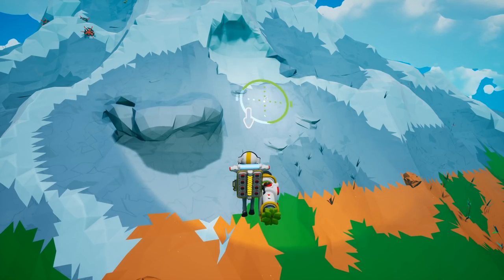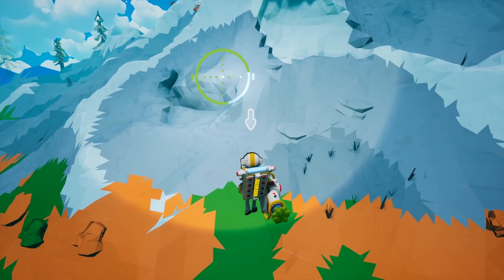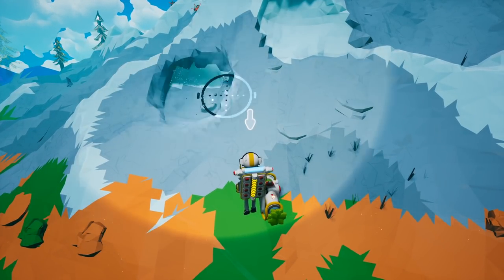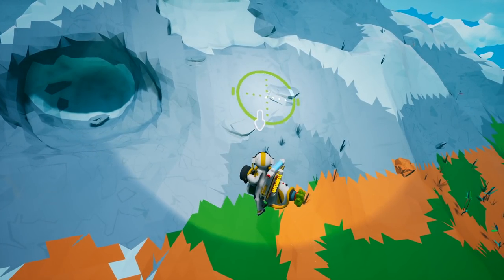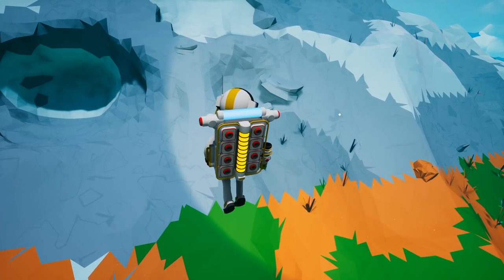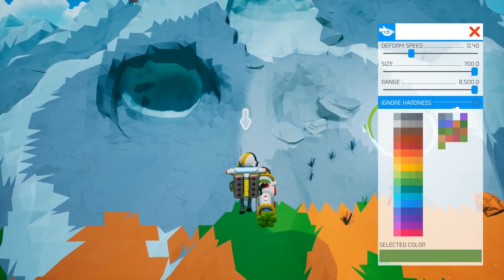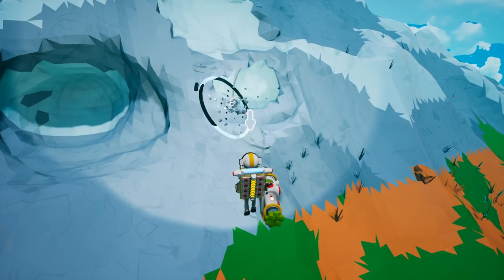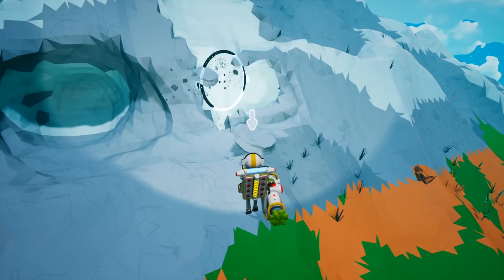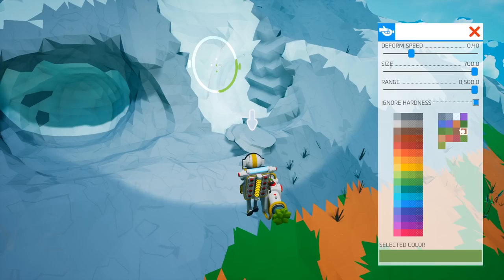The last two options I want to look at for the terrain options are ignore hardness, which tells your terrain tool to completely ignore the hardness of rock. So you don't have to worry about having any kind of drill mod on your terrain tool while you're in creative mode. If you turn it off, you still have the same effect with rock — you can see you get that same effect that you're drilling through rock. It's going to affect you only if you don't have that checkbox selected.